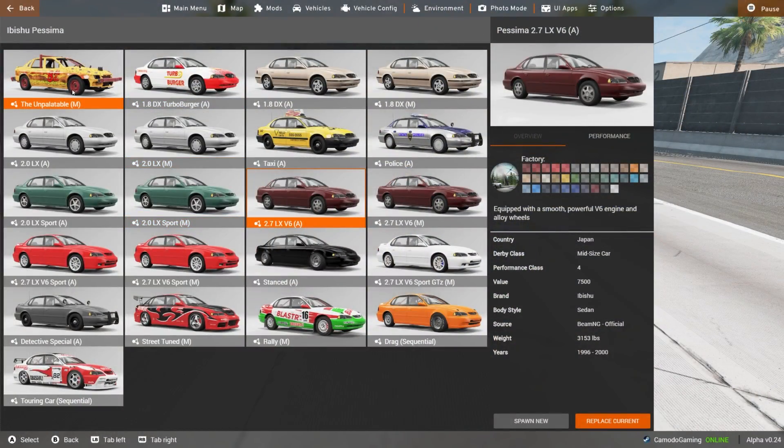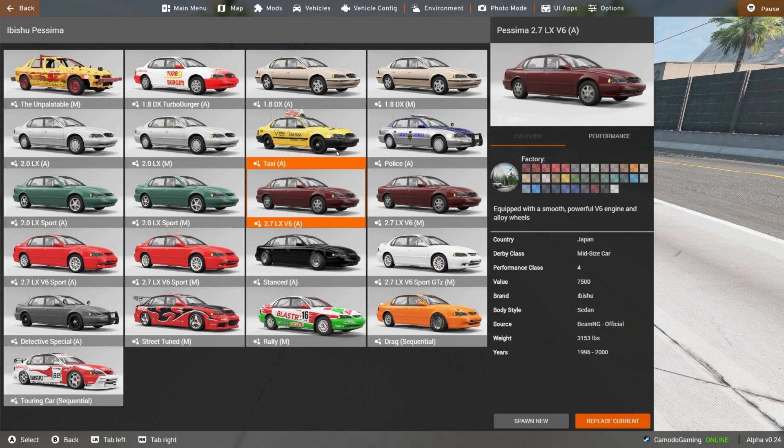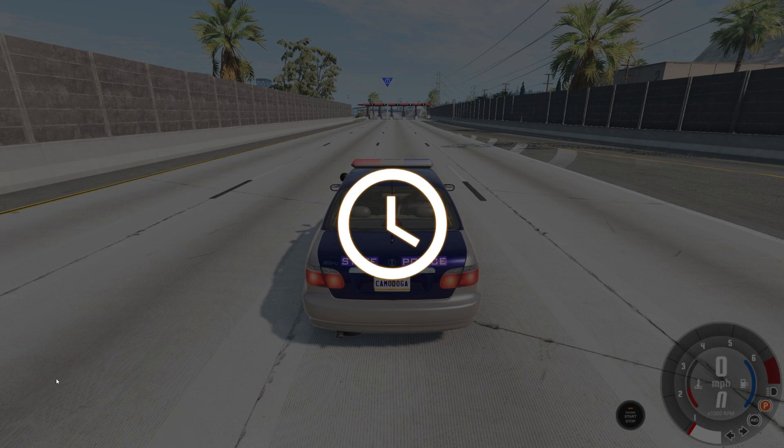Here are the other configs. You've still got the Turbo Burger, you've got the Unpalatable which looks like a demolition derby car, the taxi, police. Getting down here you've got some really cool ones — a nice touring car, and then a rally car that kind of reminds me of the old super rally car as far as the colors. Let's check out the touring car — I'm curious how it handles.